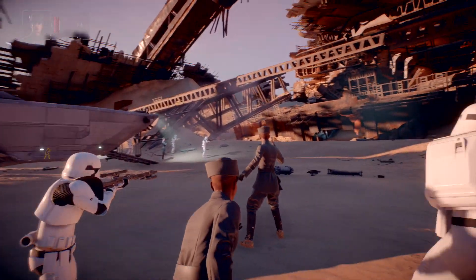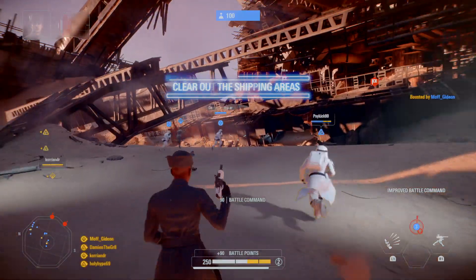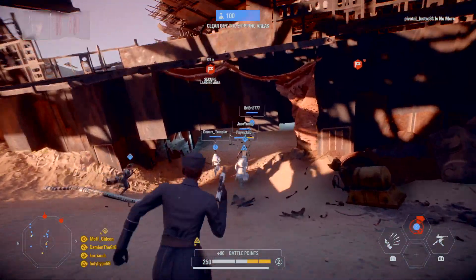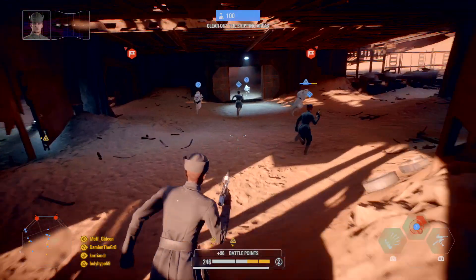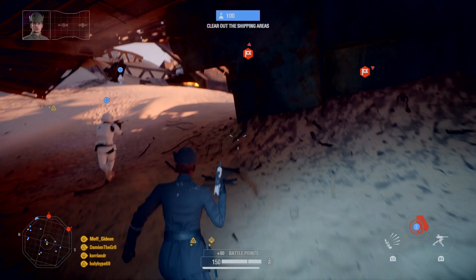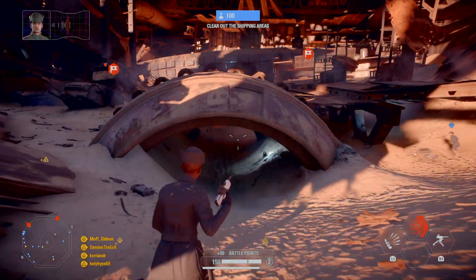I came to Jakku to buy an old Imperial droid from the local scavengers. Though the droid may seem insignificant, I assure you it is most valuable to the First Order, and the Resistance will kill for it. We will take control of this wreckage to prevent the Resistance from departing. Secure the landing pad and the reactor control chamber. We'll begin our assault from there.